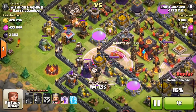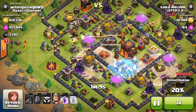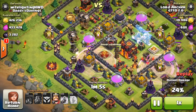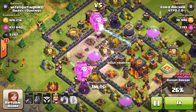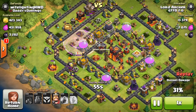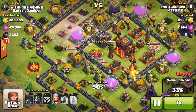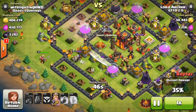One rage spell was really poorly placed right there. The air sweeper is going to be pushing those balloons away. A freeze spell goes down — not really sure why — along with another rage spell. I don't know what this guy's doing. He's just throwing spells everywhere, not strategically placing them in any way. So his balloons are going to be dying very soon here, and all he's going to have left to clean up this entire base is his level 10 Barbarian King.